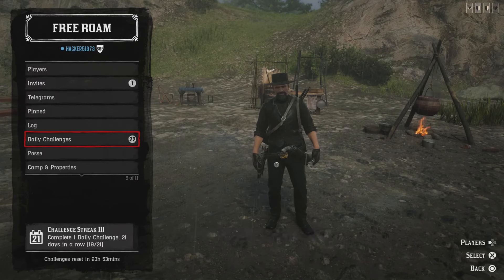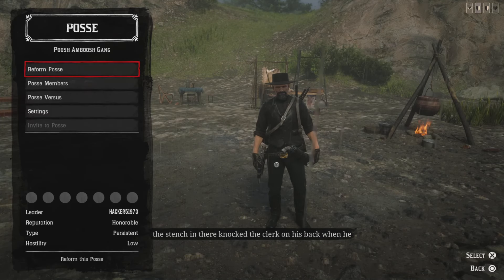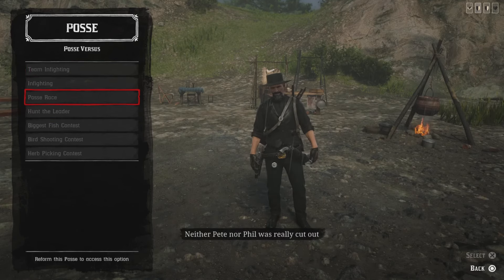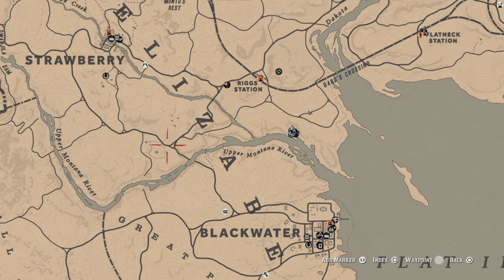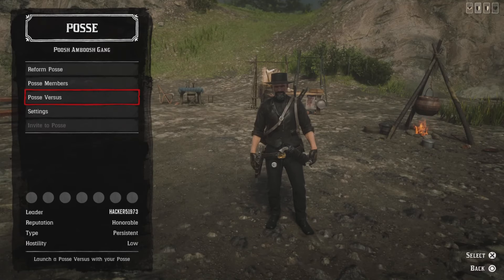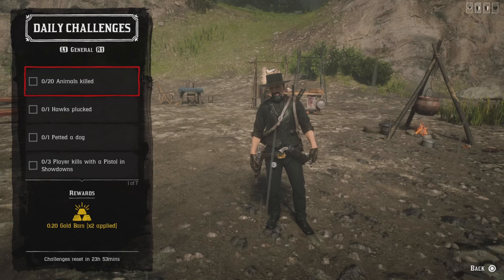For three posse races completed, first make sure you have a posse, then go to Posse Versus and select a Posse Race. You need to complete three of them. Hit the waypoint — it's about a mile away — start your posse race, get to the end and finish. Do two more after that; they're about every two and a half minutes, so you can get this done pretty easily.